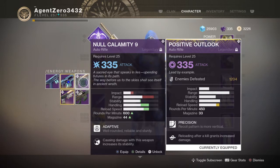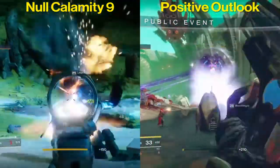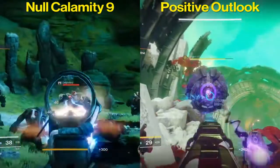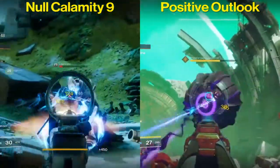First we'll go over some of the stats. The impact and range are better on the Positive Outlook, while the stability, handling, reload speed, rounds per minute, and magazine size are greater on the Null Calamity. Keep in mind both guns are set up with max stability. The two hidden stats I'd like to talk about are inventory size and aim assistance. The Positive Outlook has a slightly higher inventory size, while aim assistance is higher on the Null Calamity 9.